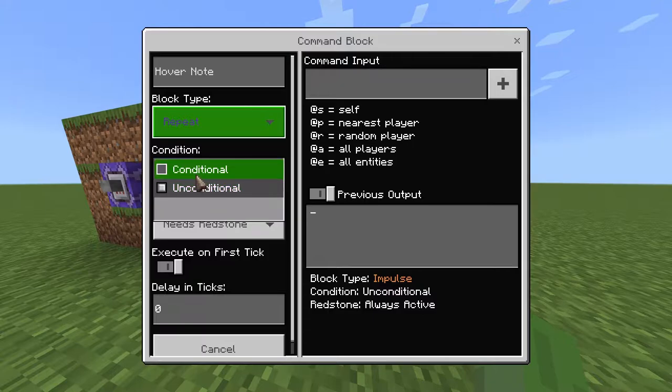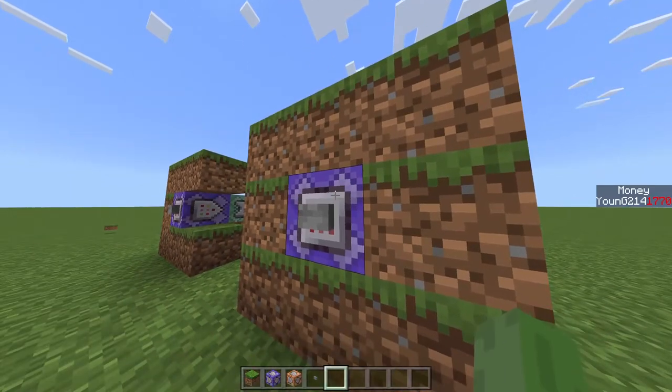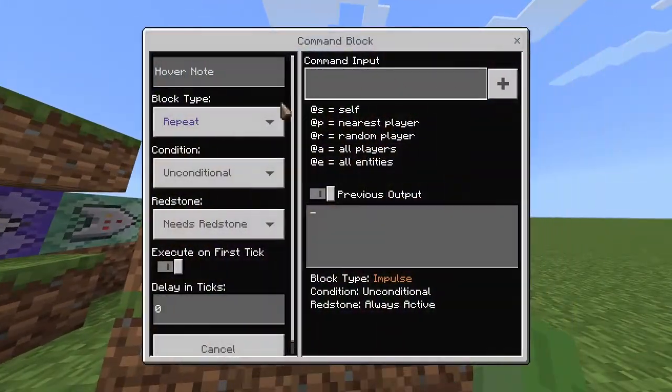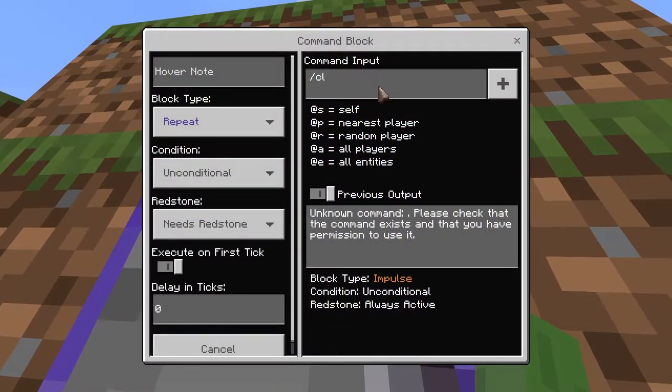You want it to keep going until all your money's out. You don't need conditional because this is in a chain. You do need redstone because we need the button. We'll clear everybody's gold that's nearby. The command is slash clear @p for the nearest person, then gold — I think it's gold_ingot — with zero as a placeholder and one as how much gold gets taken away. So: clear nearest player, gold, one.